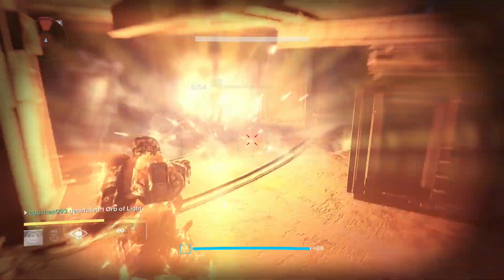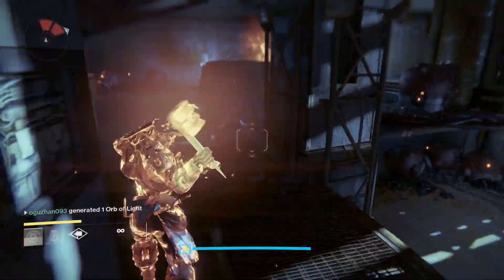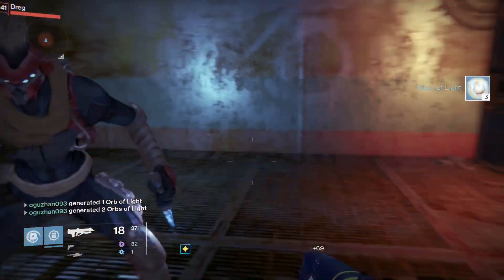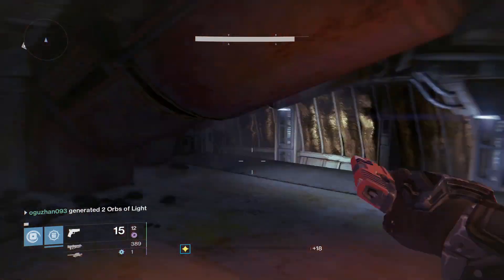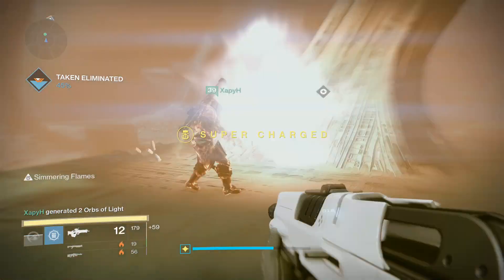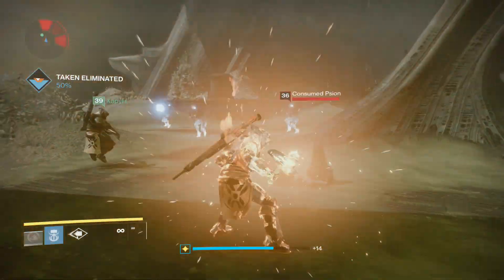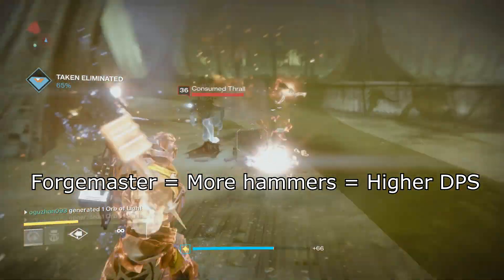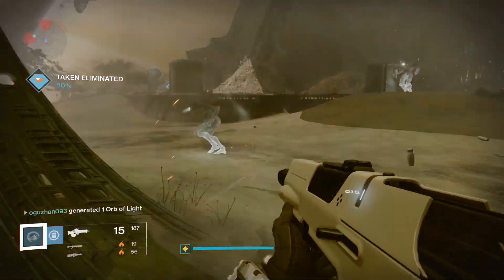For PvE Sunbreakers I have two builds in mind — one focused on pure DPS and the other on pure survivability. Let's begin with the DPS build. The grenade for this build is the Fusion Grenade, a sticky grenade that is very powerful. Its purpose is to deal a lot of damage to a single enemy. For your Hammer of Sol, Forge Master is the best choice because more hammers and bigger explosions equals more DPS.